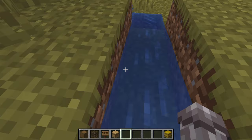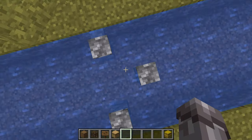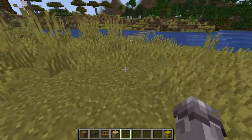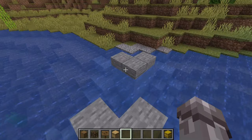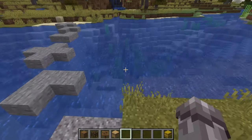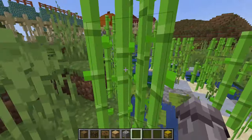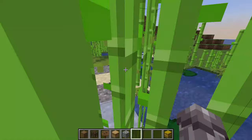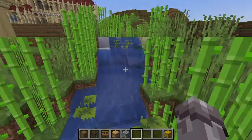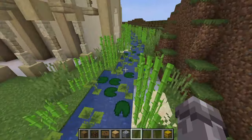Number twenty-eight: continuing with streams, why not add some stepping stones over a river or wide stream so you can jump or walk across? This can be a really cool detail when paired with a footpath. Number twenty-nine: again with streams, why not build some river or stream vegetation — some reeds and other lush plants around the water? Use some sugar cane, drip leaf, grass, whatever — it can add a lot of life.